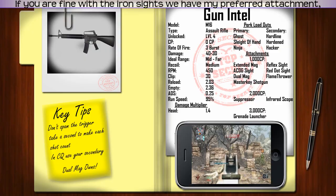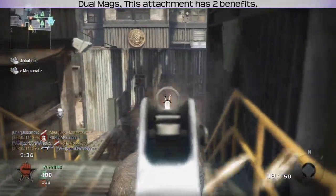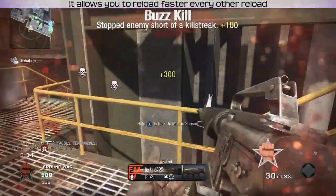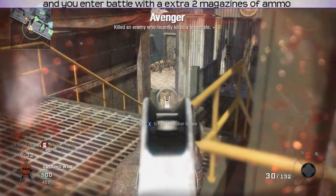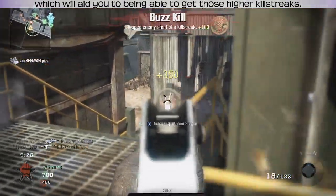If you are fine with the Iron Sights, we have my preferred attachment: Dual Mags. This attachment has two benefits — it allows you to reload faster every other reload, and you enter battle with an extra two magazines of ammo, which will aid you in getting those higher killstreaks.